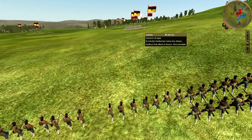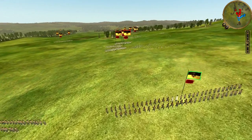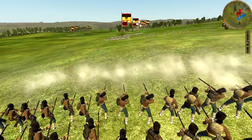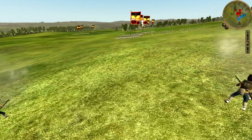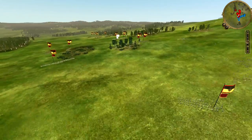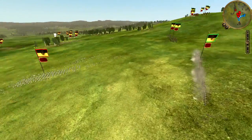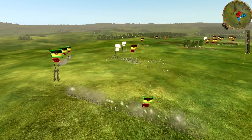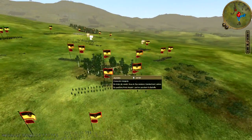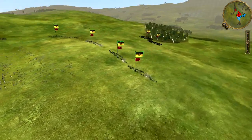Mon adversaire va tenter une ultime charge avec ses 3 régiments restants d'infanterie de ligne face à mes 3 régiments de Grenzers. C'est du suicide, mais c'est toujours marrant à regarder quand on est du bon côté. Quelques secondes de feu seulement des 3 régiments suffisent à mettre en déroute le premier régiment qui se présentait face à mes Grenzers. Vous voyez le véritable entonnoir dans lequel se jette mon adversaire. Les 2 derniers régiments montent à l'assaut probablement pour tenter une attaque au corps à corps, mais les lignards austro-hongrois c'est pas les gardes suisses français. Ceux-ci vont rapidement partir en panique sous une tornade de feu.